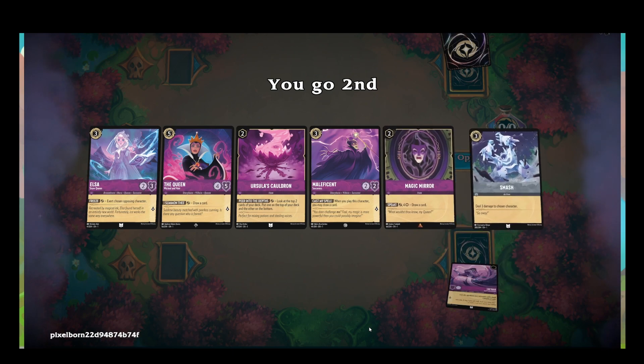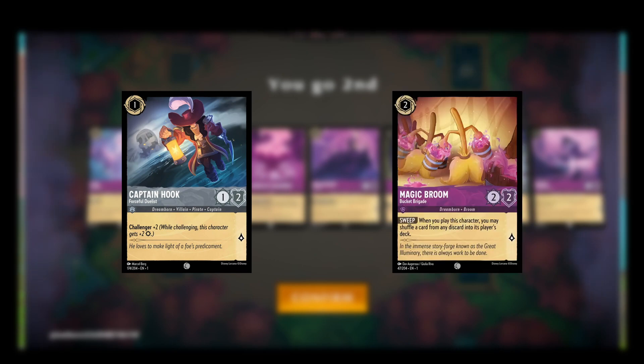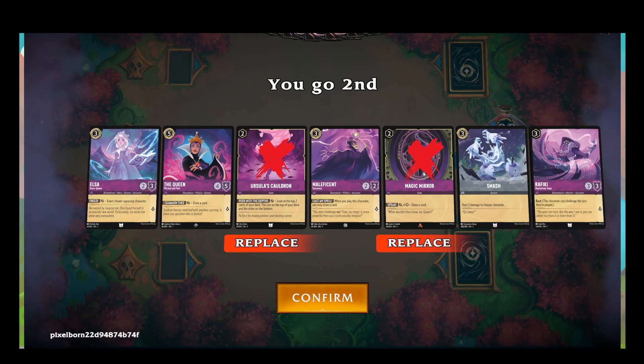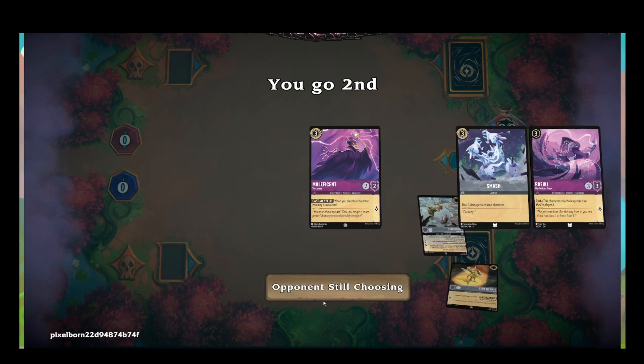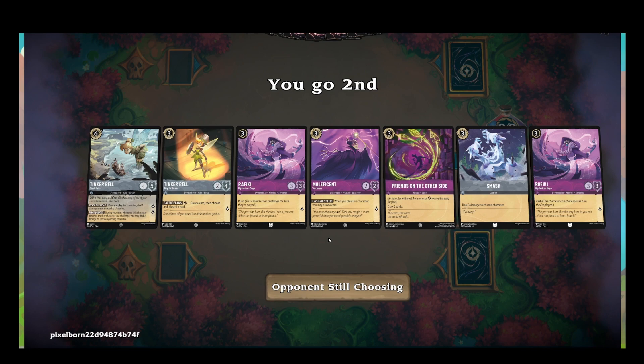Going to our opponent's point of view — I haven't really played his deck, but I assume he wants to try and get some early 1-drop Captain Hooks, Brooms, or Prince Erics to hold off our aggression early and survive. Rafiki is pretty decent and so is Smash — I'd probably have kept those 2 cards and dumped everything else. It looks like my opponent also chose to keep a Maleficent, which I think is a bit too slow and possibly greedy. He really wants to mulligan into a 1 or 2 ink drop creature, but he doesn't see any and his hand is actually pretty terrible for this matchup.